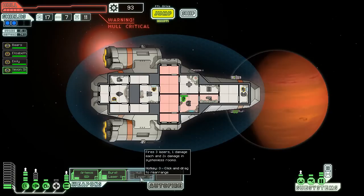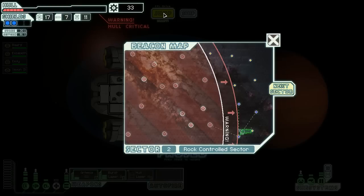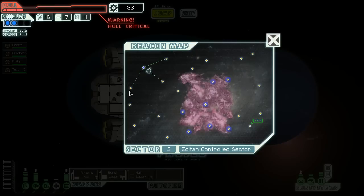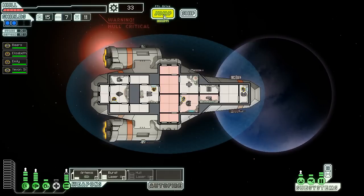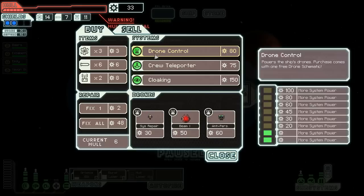It would be nice to be able to upgrade those weapons. That hull laser would be pretty useful. Let's do this now — might as well spend the scrap while I have it. Zoltan or pirate? Let's get Zoltan. Zoltan territory. There's our promised store. Crew teleporter would have been okay, but I don't really have a great crew to take advantage of it. Drone control would be good.